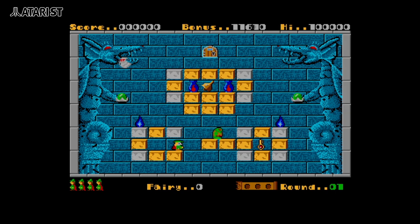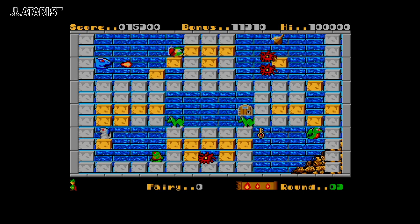The Atari ST version is the only 16-bit port of Solomon's Key, so it should be the best version, but sadly it is not. This one plays very much like the Commodore 64 release. I wonder if they were both developed by the same programmer — hard to say, as there is no data on the C64's programmer, only the musician and the load screen art designer.